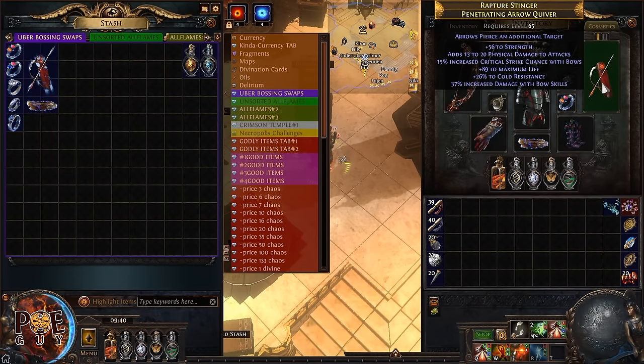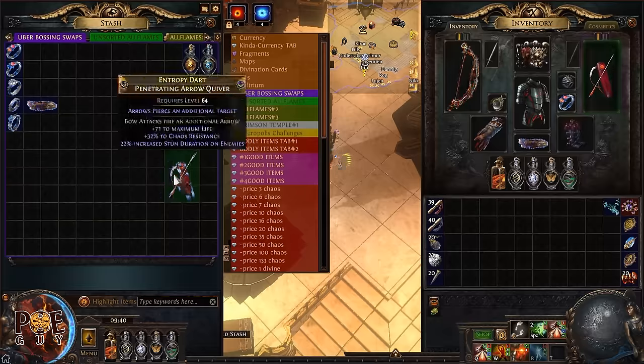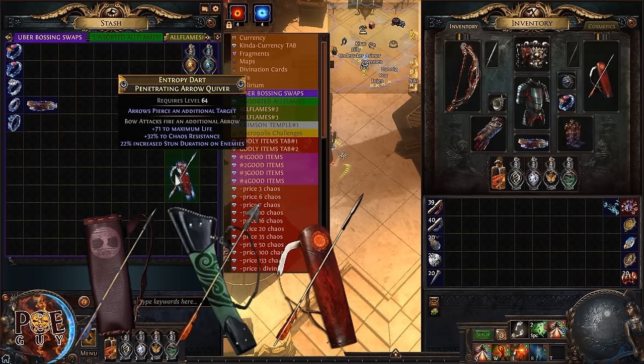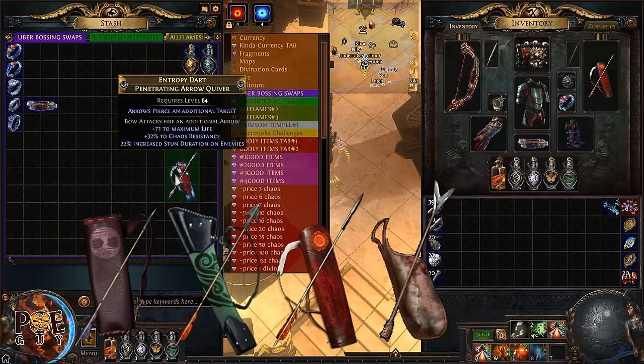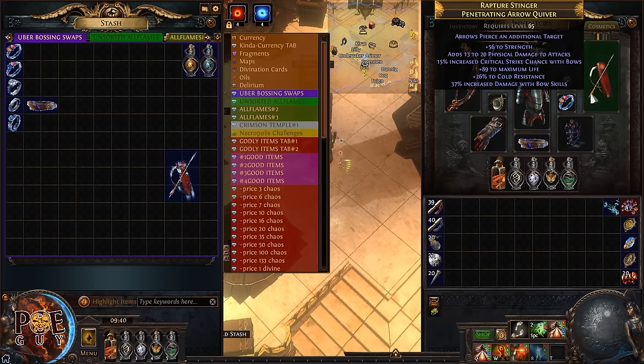For the quiver, you want strength. If you want more power, you can buy a quiver with a good fracture, for example 'bow attacks fire an additional arrow.' For the quiver base, look for critical strike chance, attack speed, pierce, or accuracy — these are great options. You can also buy a quiver with a synthesized implicit of increased strength or flat strength, though those tend to be more expensive.